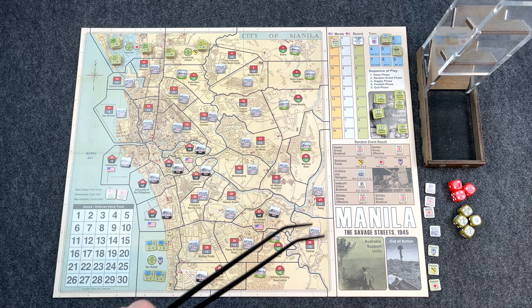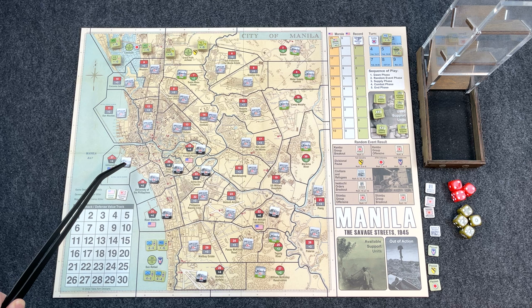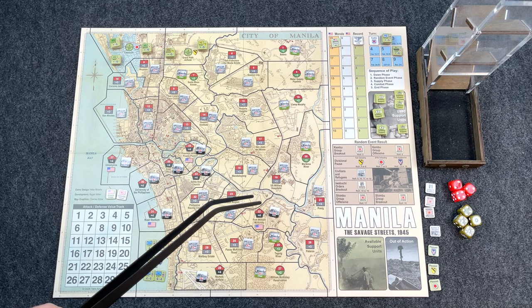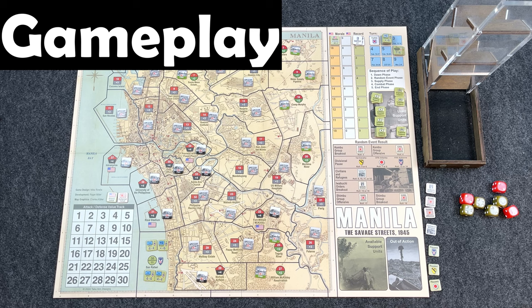Victory conditions: there are two ways to win. Automatic victory is controlling every single area on the map. The operational victory — considered the historical result — is controlling Intramuros on the coast plus 33 other areas. There are 37 total, so only three would remain under Japanese control. That should cover the overview. Let's go ahead into the playthrough to see combat, activation, the full sequence of play, and whether you like the game.